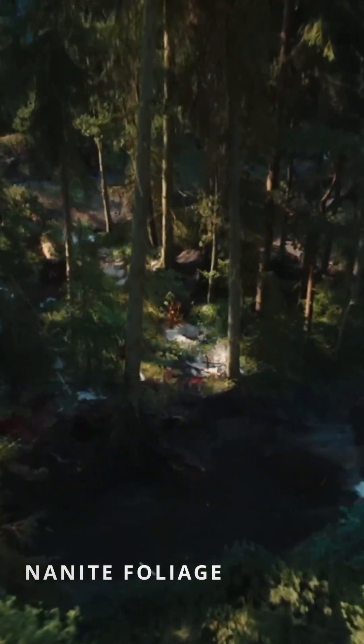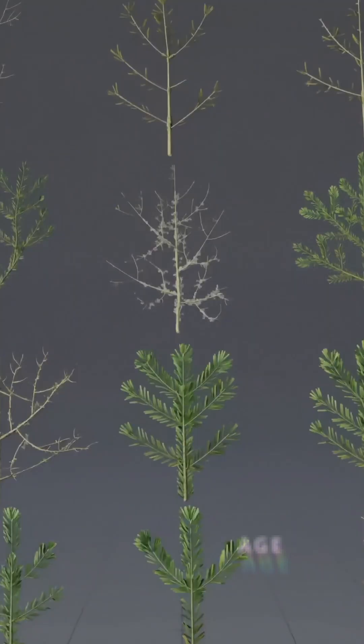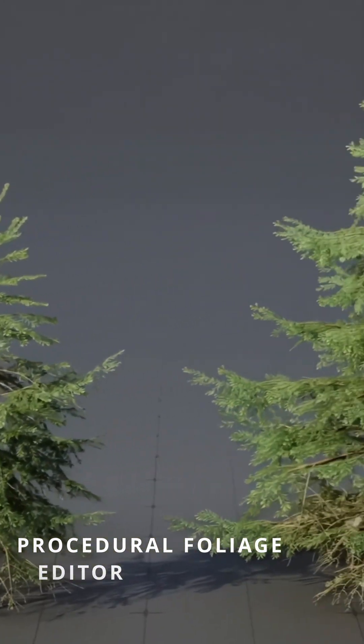Nanite foliage arrives as experimental, letting you render dense, high-detail vegetation at 60 frames per second with smooth animation. To go with this, there's the new procedural vegetation editor that lets you grow, shape, and customize Nanite-ready trees and forests directly in the editor.